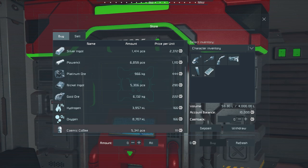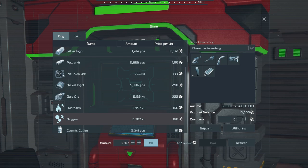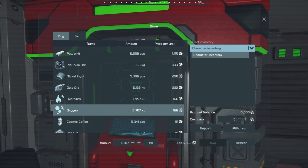It won't allow you to buy more than you can contain, so check how much space you have before coming in to buy. They sell hydrogen and oxygen marked in kiloliters but track it by liter — so buying one unit means buying 1,000 liters. Your fuel tanks vary in capacity depending on whether they're large grid or small grid. If you try to purchase it without room but have the money, you'll get a transaction error.